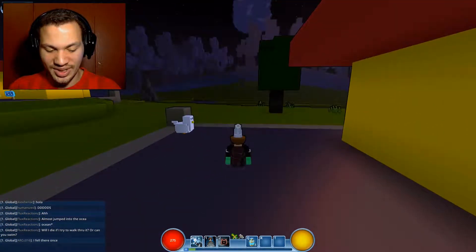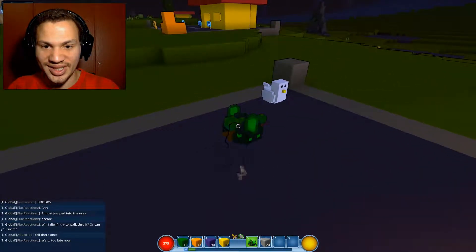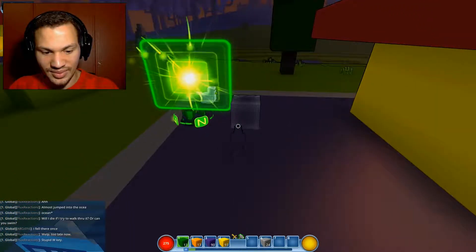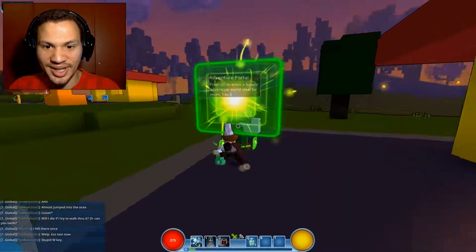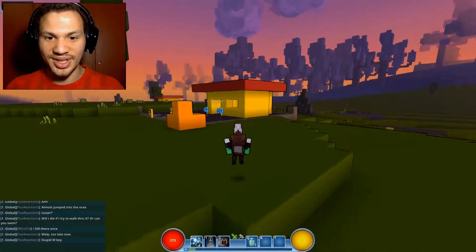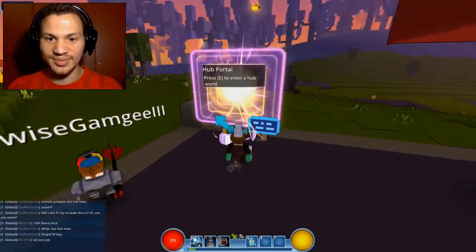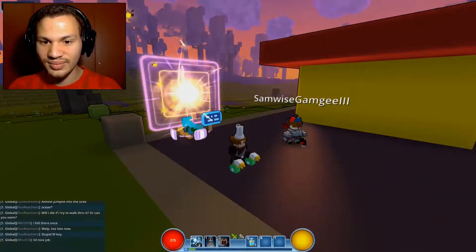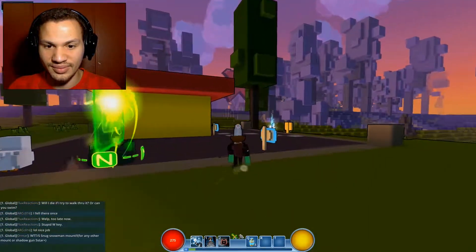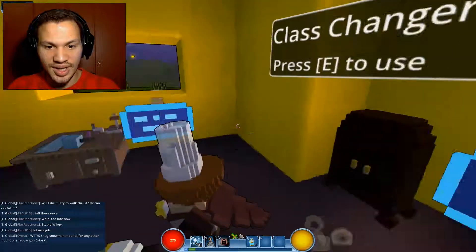Okay, when you get it, you want to go into your build mode and then hit whatever number it's under, and then place it somewhere. So build mode and then you hit one — if it's on one. Yeah, I got mine. Go to the adventure portal, I'll follow you just in case. We're gonna put that right there. Oh nice, you're purple! I got mine — hold on, I want to put this somewhere.